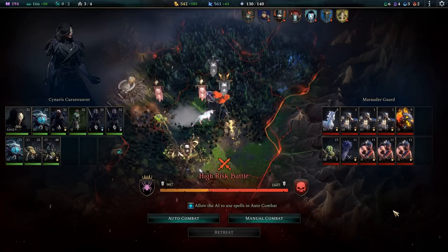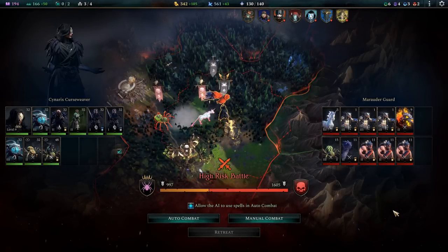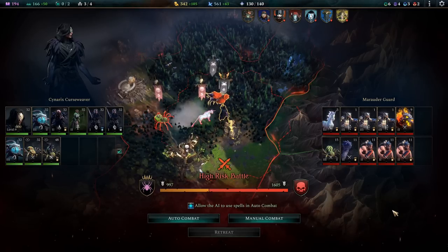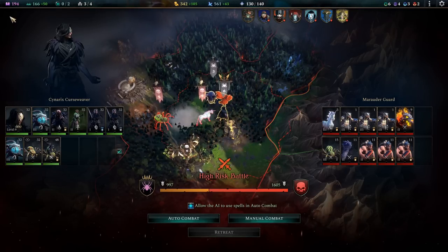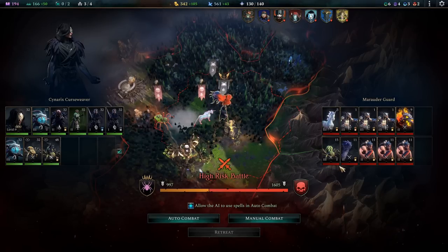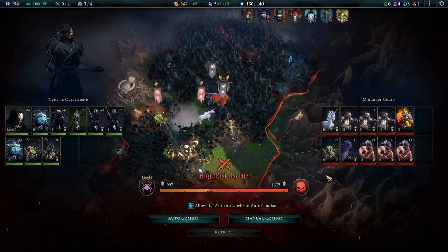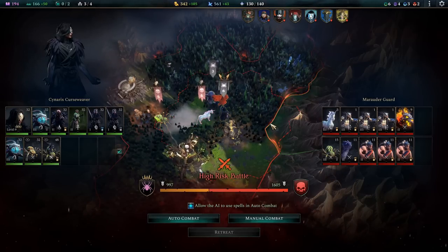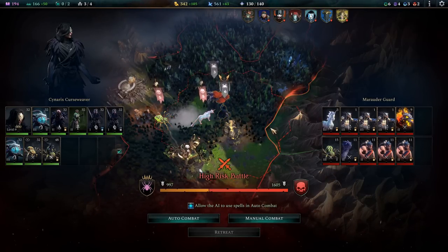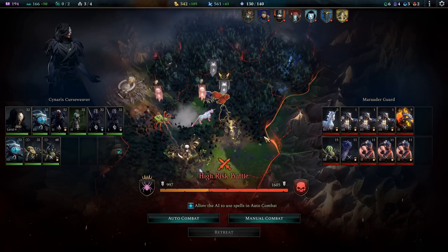Greetings, fellow children of the Spinner in Darkness. Welcome back to Age of Wonders 4. We're continuing today with our Unbeheld campaign under our blind oracle, Cenarix Curseweaver, who is in a bit of a rough spot. In the previous episode, we attempted to establish two surface cities - one in a relatively safe area sandwiched between allies, one in a less safe area surrounded by a terrible devastation. This may have been a mistake, I'll be the first to admit that.